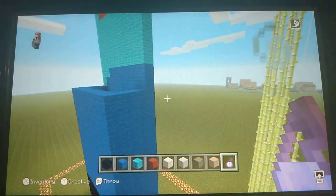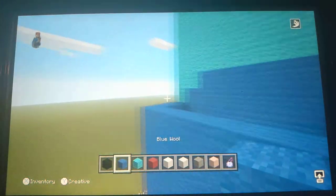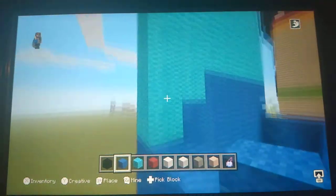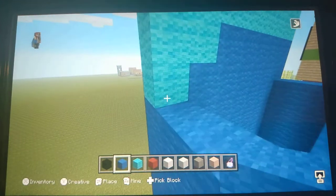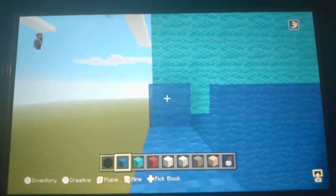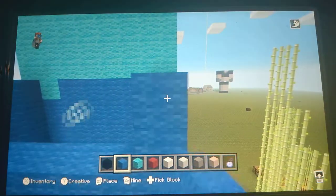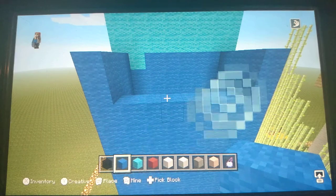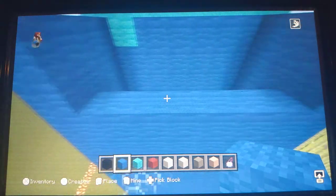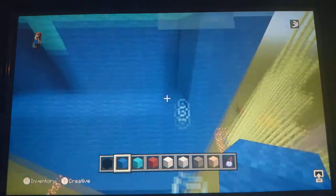Sorry if the thing keeps popping up — I don't know why that keeps doing that. Back to this. Let's start with the right side. You see those two light blue wool blocks? Put three wool blocks right behind those two. Do the same on the other side.